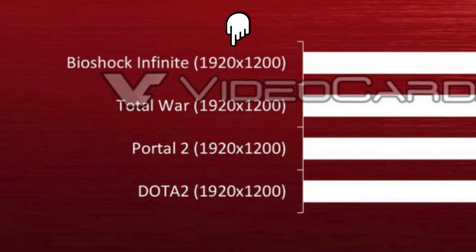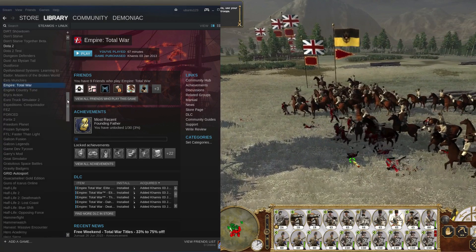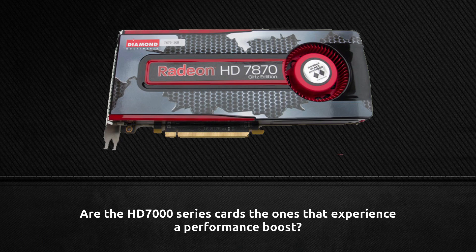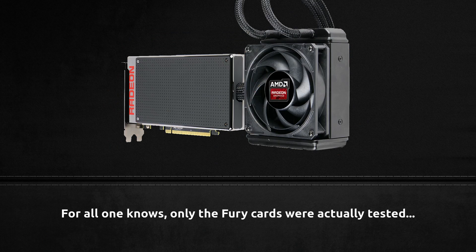Additionally, we have no idea what settings the game will run at. All we know is that they run it at a resolution of 1920x1200. So to play it safe, I will be running it at a resolution of 1920x1080p and I will be benchmarking two extremes of each game — the maximum settings and the lowest settings. Additionally, they mention Total War. Now we have two Total War games available on Linux: Empire Total War and Total War Attila. Since they did not specify, I'm going to make the educated guess that they're referring to Total War Attila since it's the newer title. The slides also don't show what cards they used, but we can assume it's meant to be an across-the-board performance increase for HD 7000 series cards upwards to the 300 series generation.